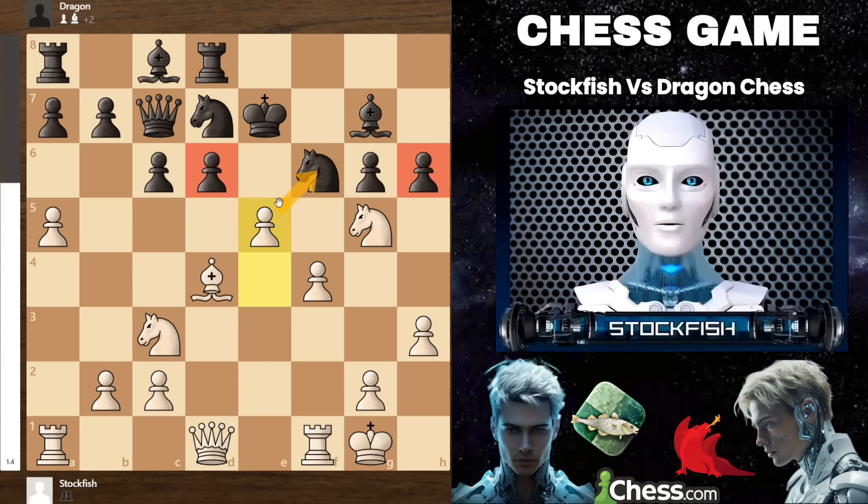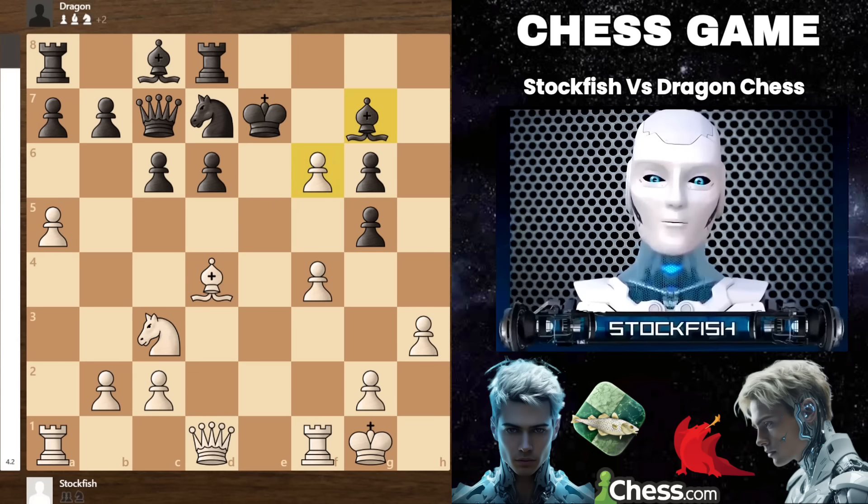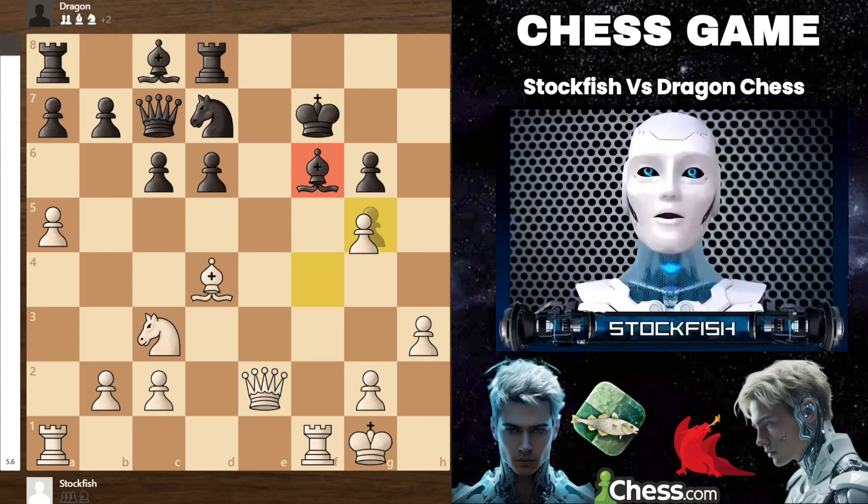Black tried to defend his position by playing pawn to h6, but I immediately struck in the center by pushing pawn to e5, attacking both the knight and the pawn simultaneously. Some of you might be tempted to play h takes g5, but that is a very poor move because I can easily recapture with my knight. After that, queen e2 check will force the king to move, and then f takes g5 will pin the bishop, making it vulnerable and easily taken. Your position will be completely lost.